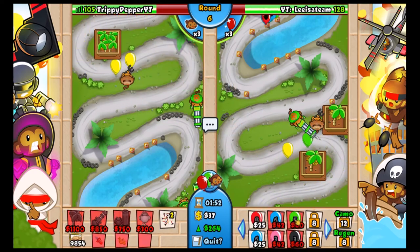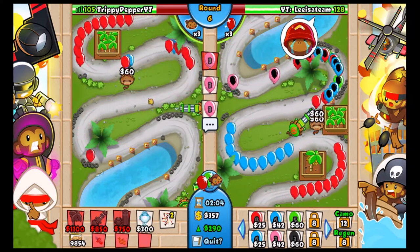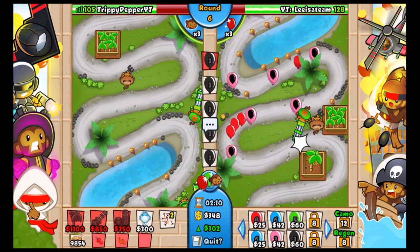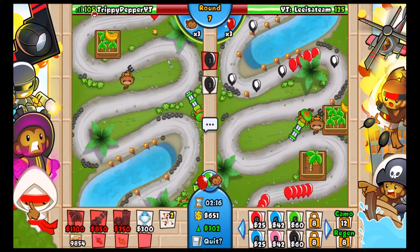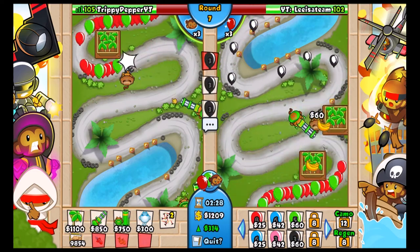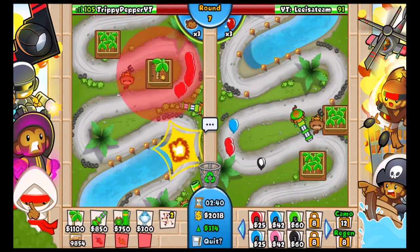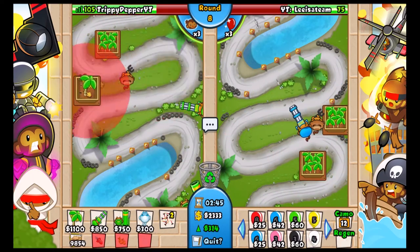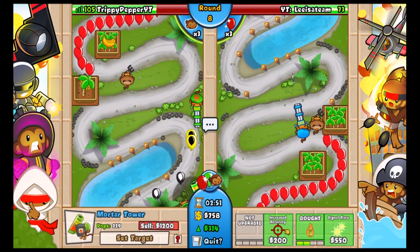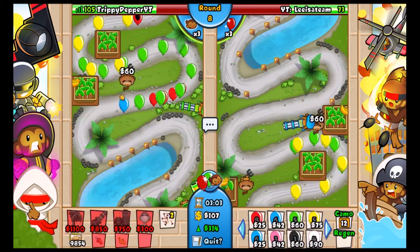There are a few problems with this strategy but overall it's pretty good. The first problem is you have to micro it — if you're trying to micro the mortar ability, you also have to aim the dartling gunners, and that's basically impossible. Secondly, when you're collecting bananas from your farm, it's really hard to micro the dartling gun, so that's definitely a problem.